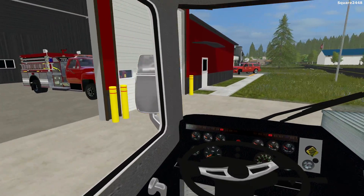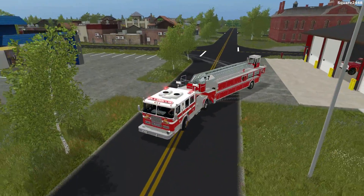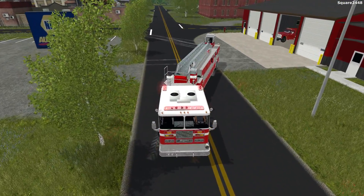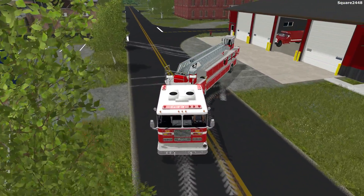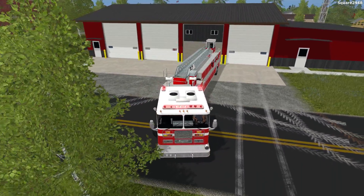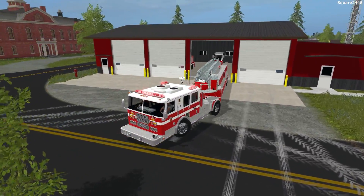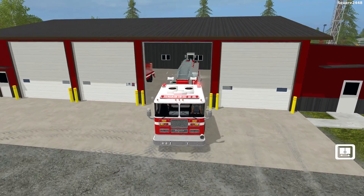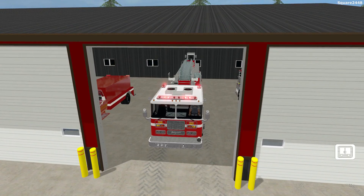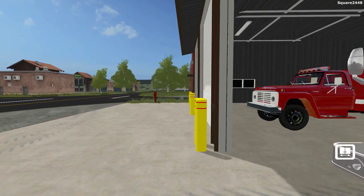We are back here at the fire station, so we'll pull in here. You can kind of pull in the driveway just a little, turn your lights on and then back in. We'll definitely have to pull forward and adjust a few times since it is a little challenging backing this in. But I think those few trees in front will probably be removed since it's going to make it a lot easier. We got this backed in. I think we should have washed it, but we'll just wait for the next call.